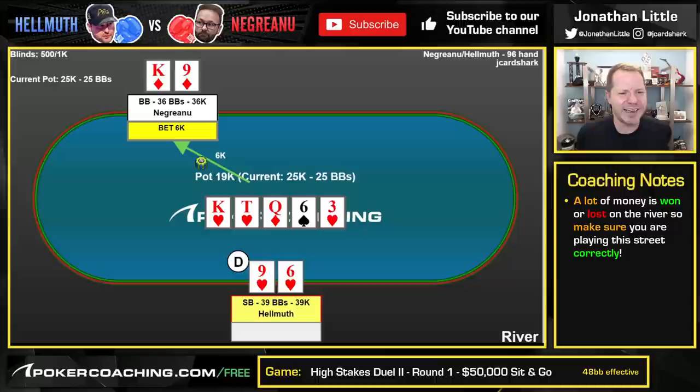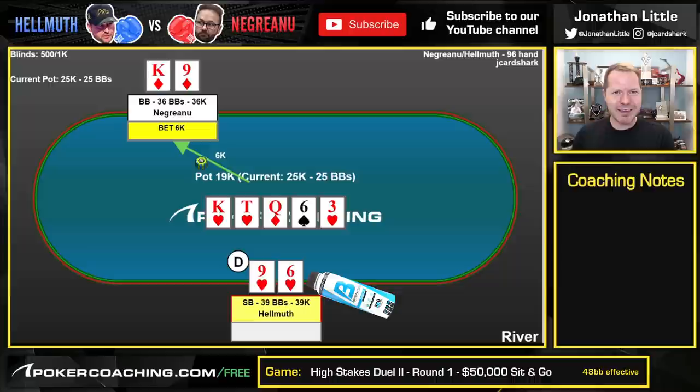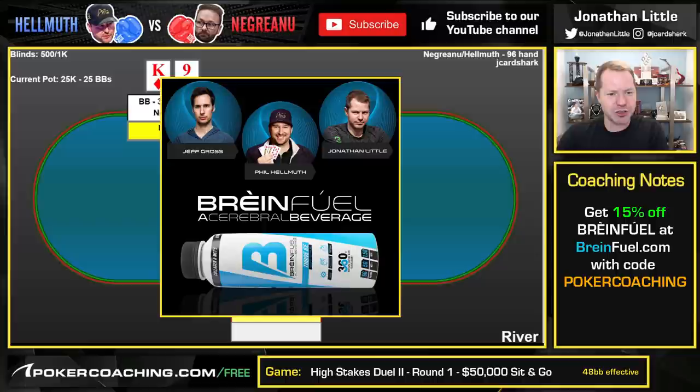Negreanu did decide to bet 6,000 and I think this is probably the second-best play — I think you should be checking in this spot. He actually said after this hand he didn't even realize the third heart came on the river. This was a long session, four or five hours into the game, and you get tired from battling heads up. That said, Phil Helmuth was sipping on Brain Fuel most of the day, and that kept him thinking throughout the entire session. I'm part of Brain Fuel along with Phil Helmuth — I used to drink six, seven, eight cups of coffee each day, but since I started drinking Brain Fuel, I have one cup of coffee in the morning and one Brain Fuel right after that, and I'm good to go for 10 to 12 hours. Check that out at brainfuel.com, use promo code POKERCOACHING to get 15% off.